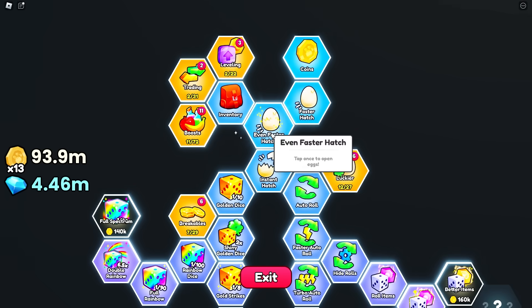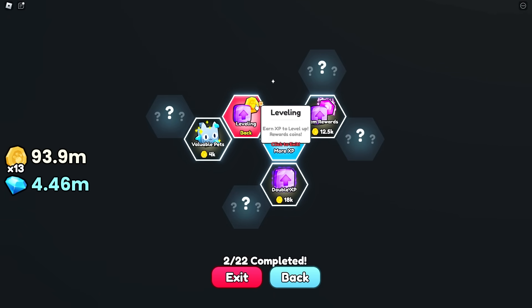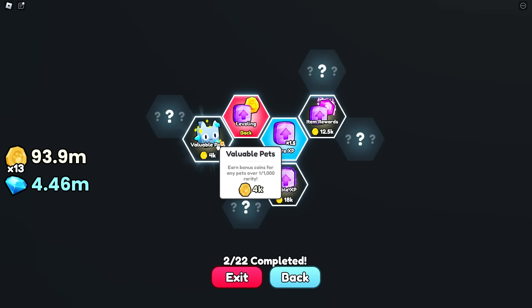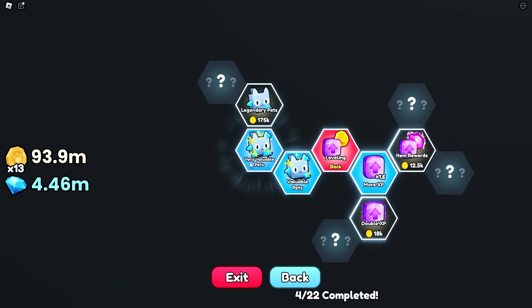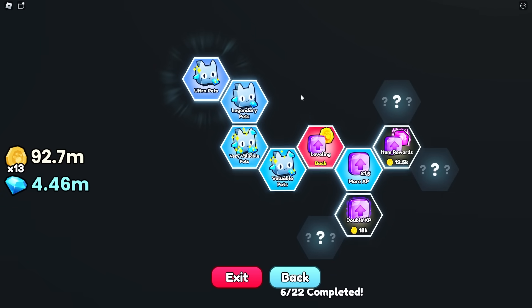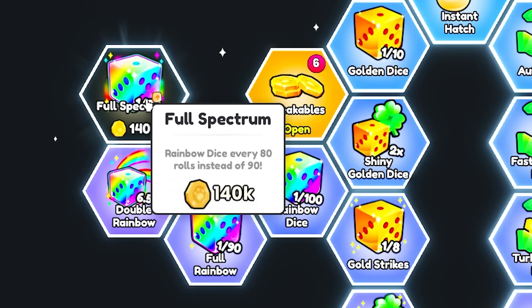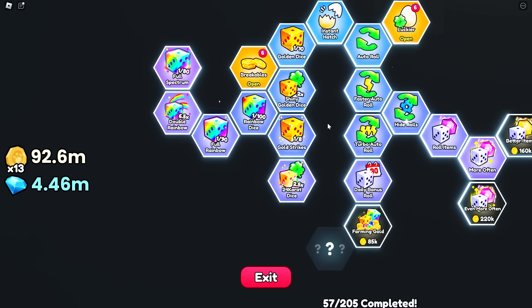Let's go check this tree - look how far this tree goes. Let's have a look at levelling because I think levelling is where I'm missing out. Earn bonus coins for any pet - I definitely need that because I'm earning pets over 1,000 all the time. Very valuable - earn bonus coins. I need these bonus coins because I only made 100 million in money last night. Legendary pets earn bonus coins, ultra pets cost a million - I want that. We need as many coins as we can. I need the full spectrum which gives me rainbow dice more often - every 80 rolls instead of 90. That tree is now maxed out.